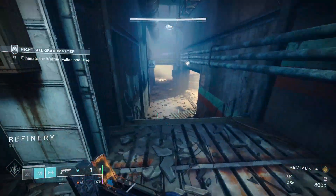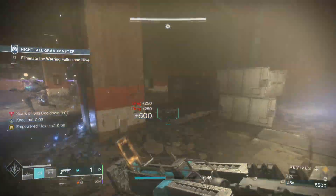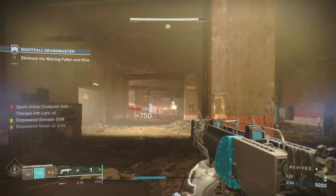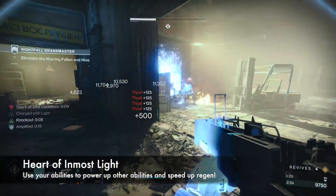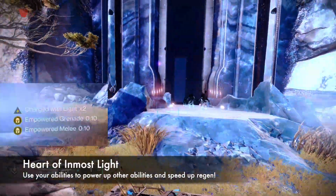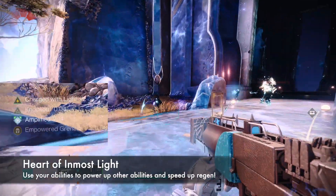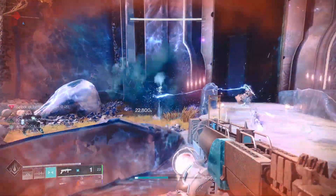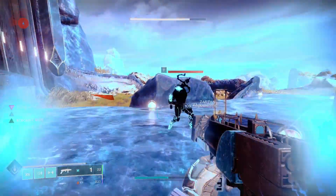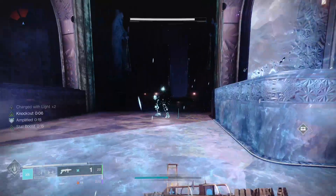Pair all of these mods with Heart of Inmost Light's boosted ability regeneration, and all of your grenades will come back even faster. You'll want to be spamming your abilities as much as possible to get maximum ability recharge and power. The way Heart of Inmost Light works is: using one ability will charge the other two abilities. For example, activating your class ability will give your melee and grenade abilities a times-one empowerment, and then if you activate your melee ability, that would give your grenade ability times two. It takes a little playing around with to fully understand the loop — when in doubt, just use your abilities to keep the constant times-two uptime and maximum regeneration speed. It's that easy, just don't think about it too hard.